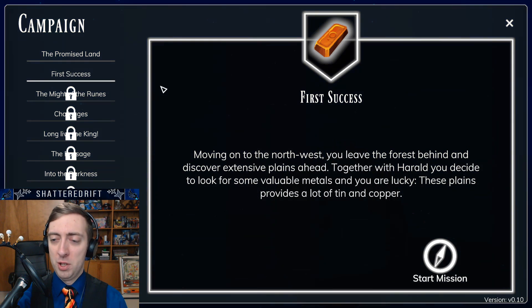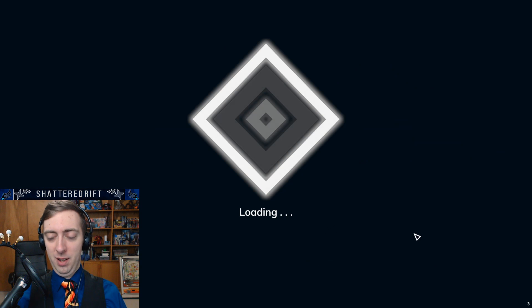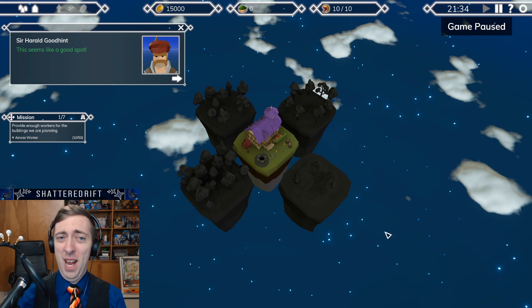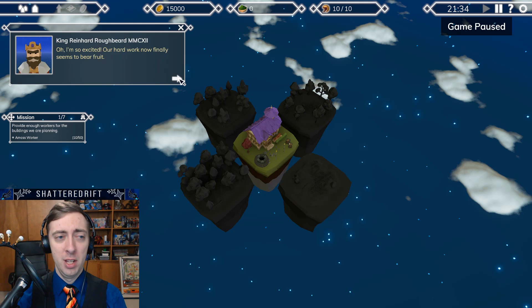Moving on to the northwest, you leave the forest behind and discover extensive plains ahead. Together with the herald, you decide to look for some valuable metals, and you are lucky — these plains provide a lot of tin and copper. Let's dive into this while I try to understand what the heck this is. We're starting with 15,000 gold this time.